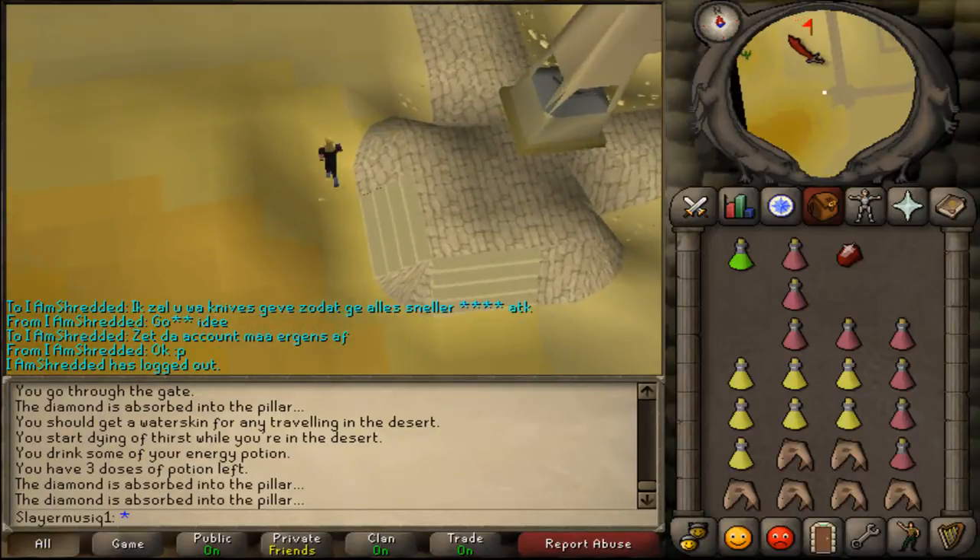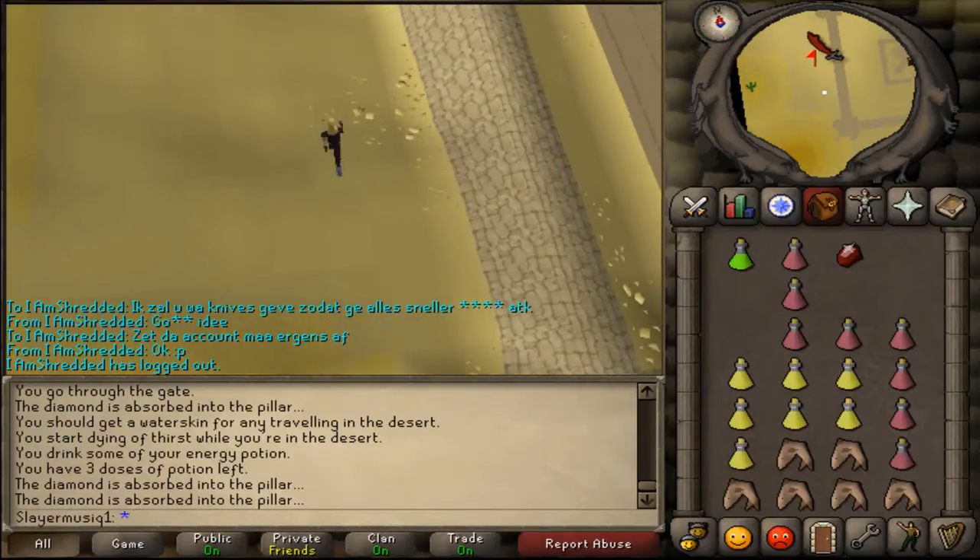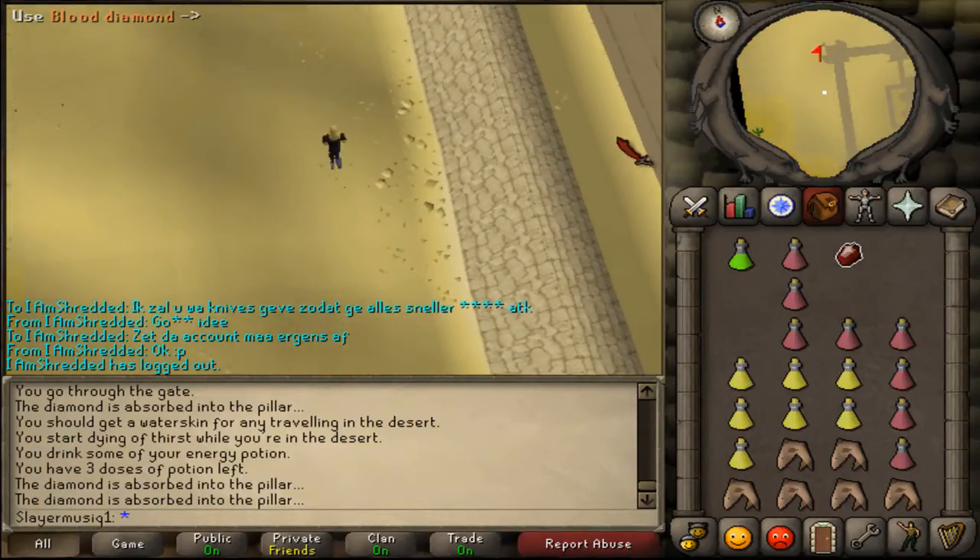On the south western obelisk you will need to use a shadow diamond. Then for the last one, go north to the north western corner of the pyramid and use the blood diamond on that obelisk.